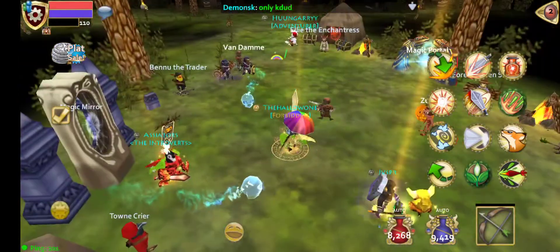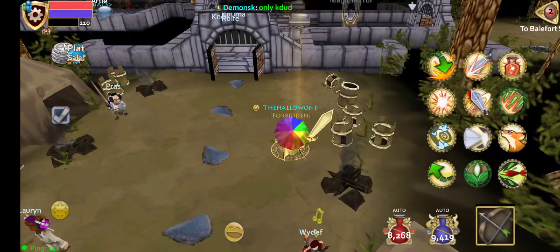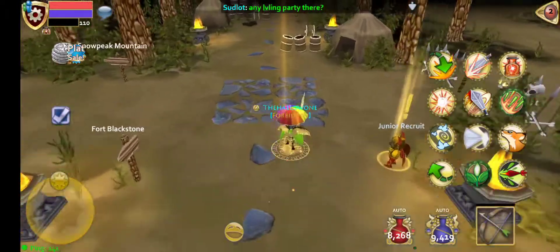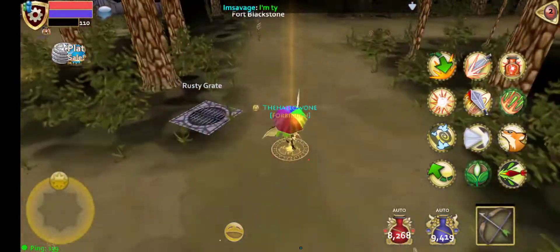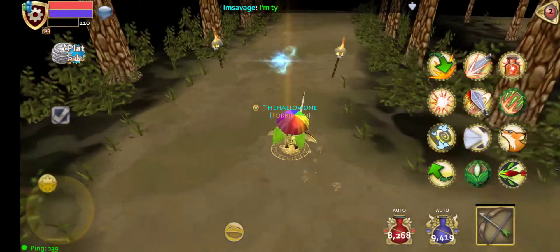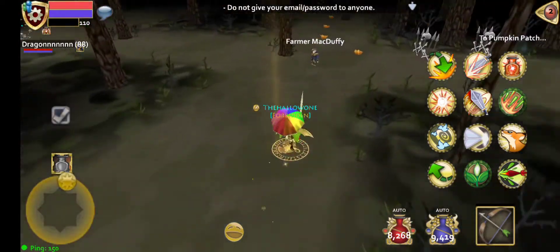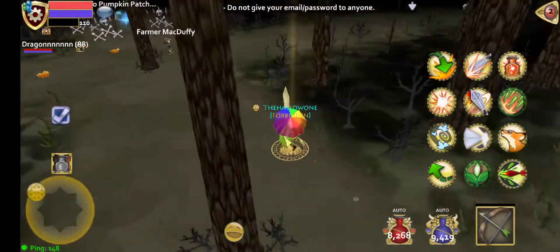Now I'm going to show everybody how to get to the event. What you're going to want to do is go back to your map and go to Belfort Castle. From Belfort Castle, you want to turn around — from the start, turn around, go down, and then from here you're going to want to go right through these doors. You'll see the skeleton doors. You'll go straight past the first portal onto the second portal. Here's where the event is — from here, you can go here. This is the Haunted Castle.